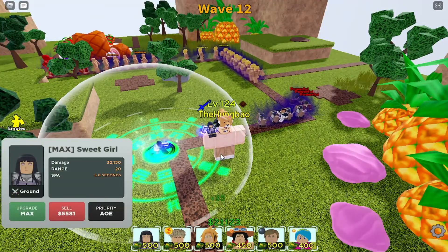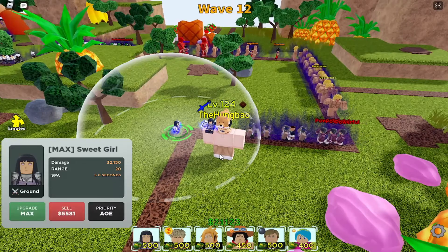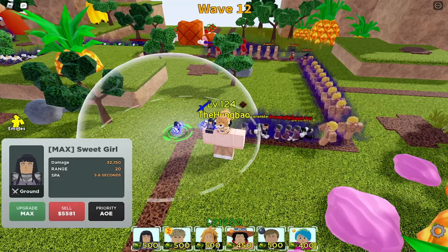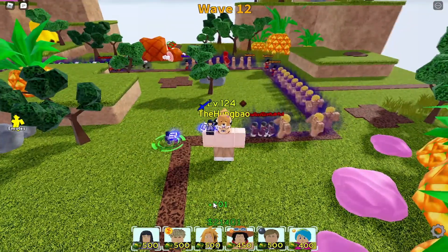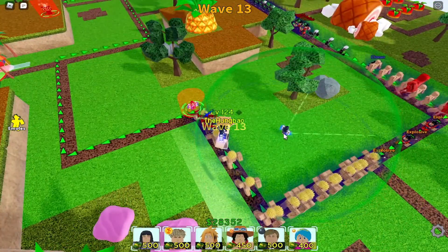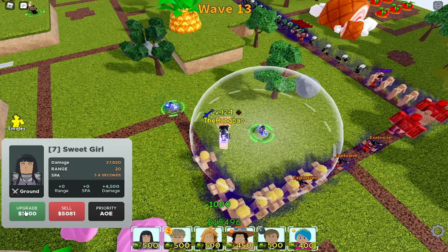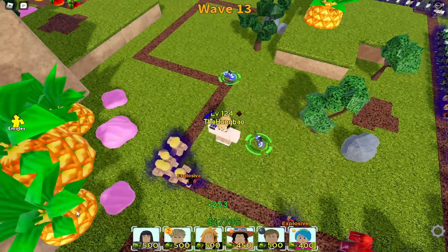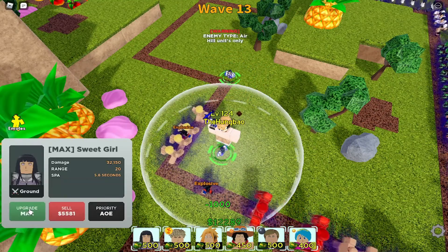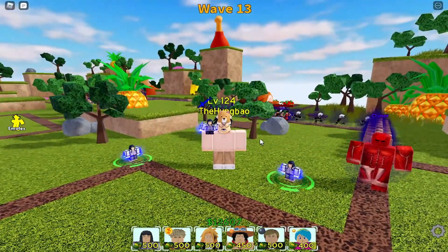I think she's a B-tier unit, only being used for story mode — the better alternative is Kaminari. But you know it's Hinata, so I gotta put her up a little on the list. She's definitely not the worst unit we've seen so far; I'd still say Bartholomeo is a pretty bad unit.